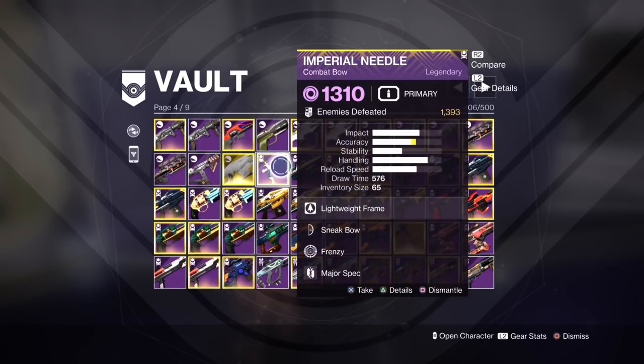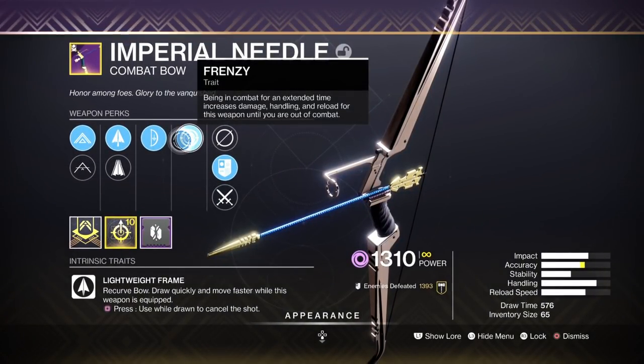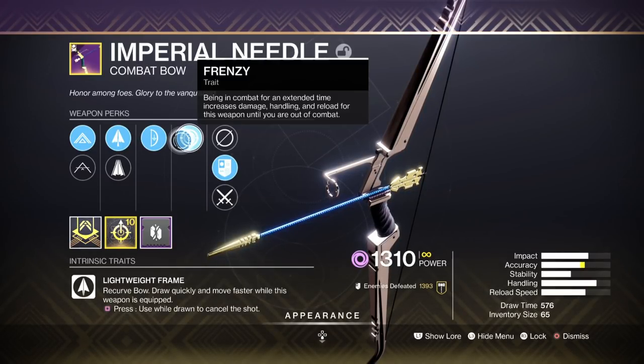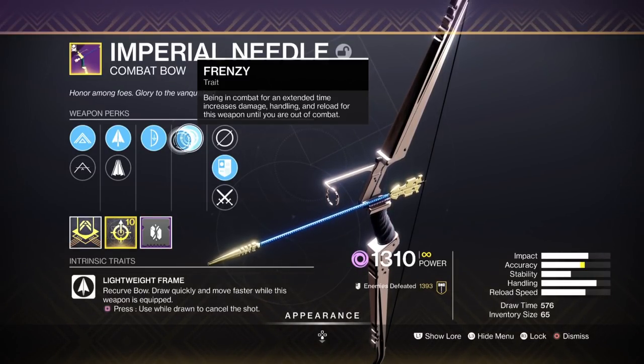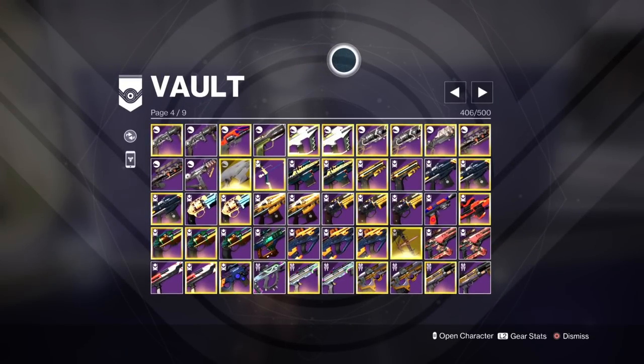We've got a Void Bow option — Imperial Needle. This does not come with Explosive Head, but Frenzy is a flat buff when you trigger it. I used it last season for champions and it worked really well. This is an amazing bow — it works probably as well as Explosive Head, it just doesn't have that additional stagger. As long as you're consistent with your bows, you'll do well with Frenzy on it.